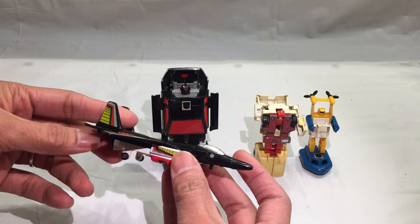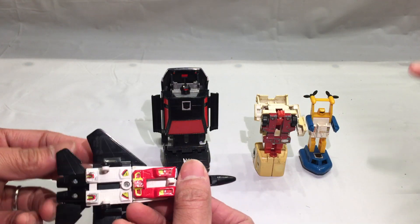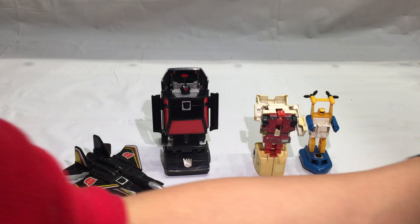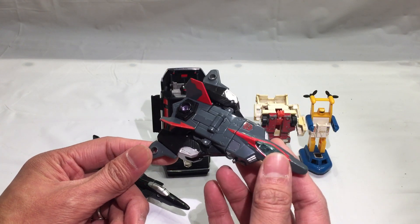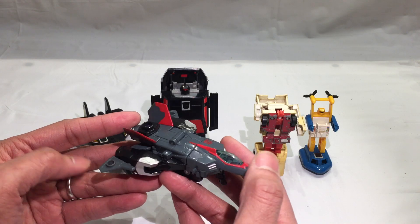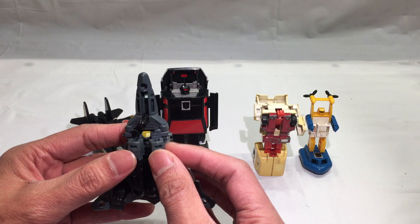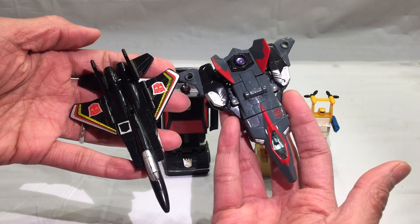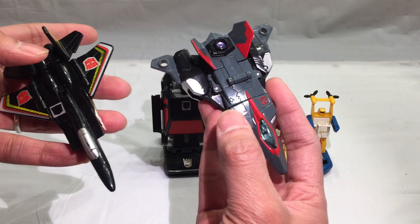He has die cast parts, nice paint, lots of stickers — I think the chest is metal. As a special comparison, we also have the newest version of Air Raid — I believe this is from the movie line, even though he wasn't really in the movie, but he combines with Silverbolt to form the new Superion. Just comparing them side by side they look very different. I like the G1 version better — this looks more like a jet to me.